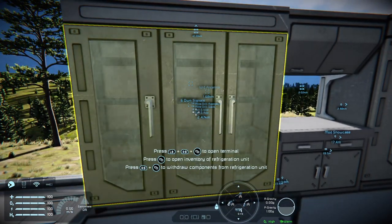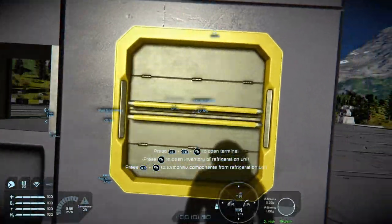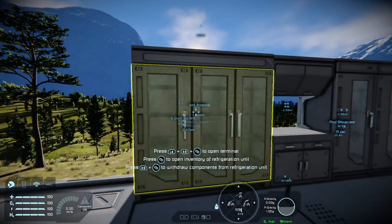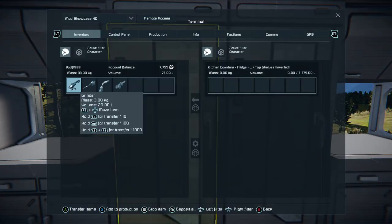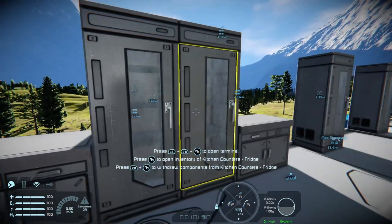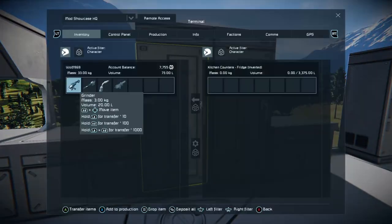That's a refrigeration unit and you can actually connect this up to a conveyor system on this one, so your refrigeration unit can actually be used from a base conveyor. Then we've got more storage with the fridges. Perfect if you're running a mod on a dedicated server that has food and drink — if there's one available. If not, well, maybe there will be down the line. It's still cool.